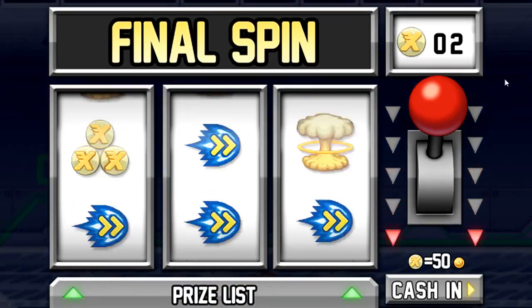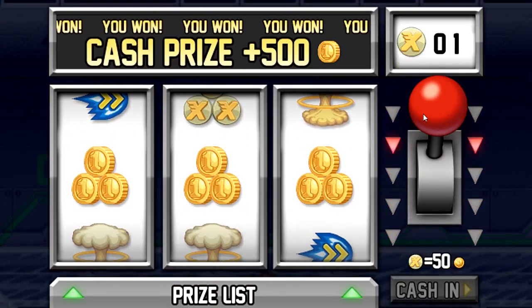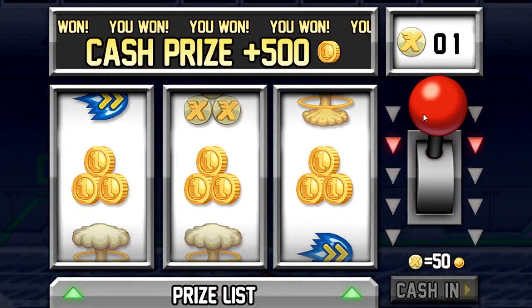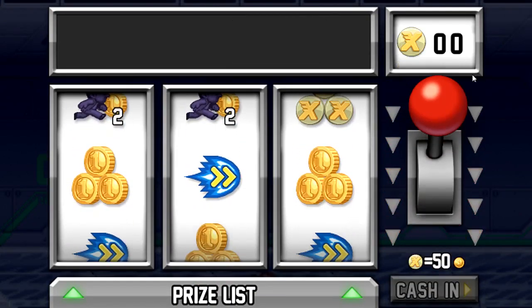It goes to this screen. I have two spin tokens — you can cash them in for 50 coins each, or pull this lever and get a bonus. I got a 500 cash bonus! And that final spin — bang! I didn't get anything that time.